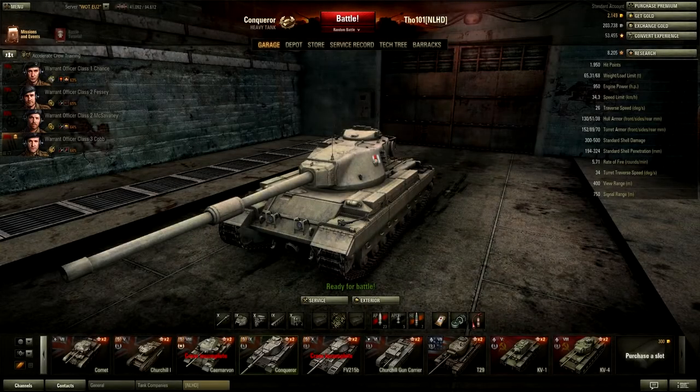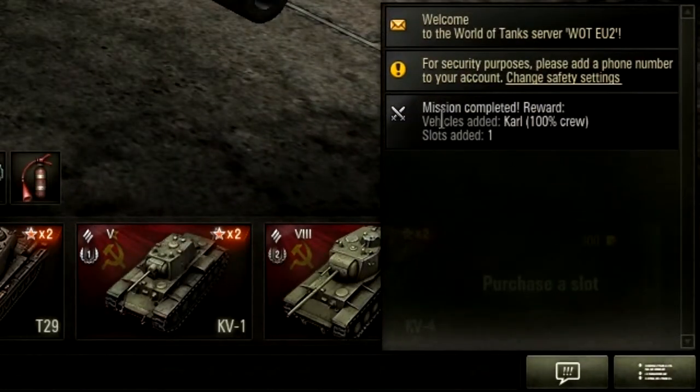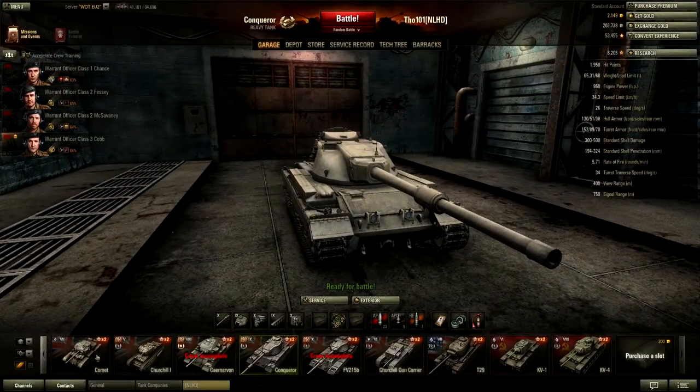Hey guys, Snowcraft here. We're playing World of Tanks again and this time I was logging in to my account and I saw this really weird message: mission completed, rewards vehicle, Carl 100 crew slot. I was thinking, what the hell — I can't see any vehicle named Carl.